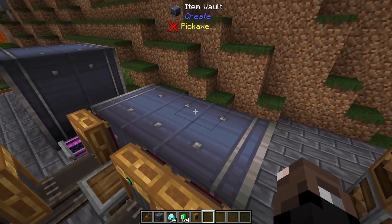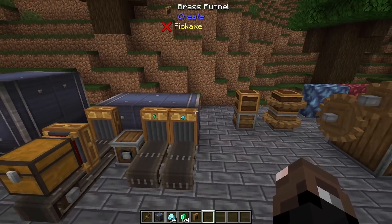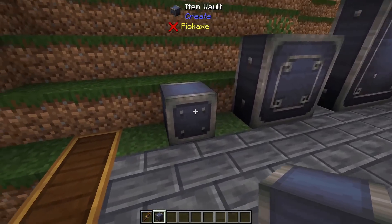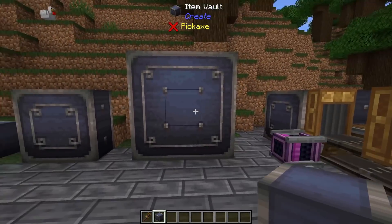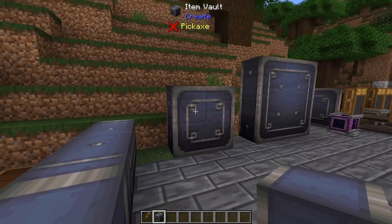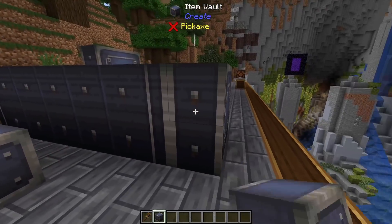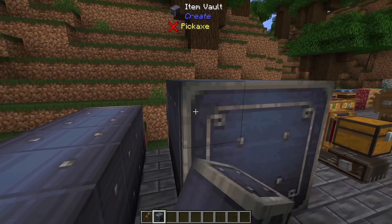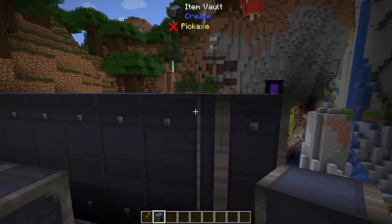Because you can't right-click to see what's inside an item vault, filtering items or only putting one type of item into your vault is going to be important to keep things well organized. Item vaults must be placed horizontally and can be either one by one, two by two, or three by three. The one by one vault can be one to three blocks long, the two by two can be one to six blocks long, and the three by three vault can be up to nine blocks long.